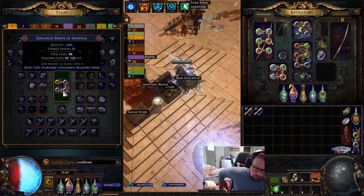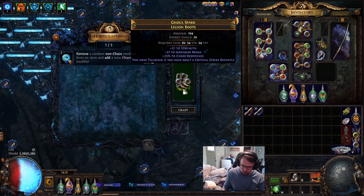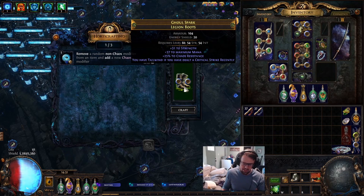Tier 1, 10 to 15. There we go, we got it. Tailwind and Poison. Goodbye, Poison — boom, Poison's gone. Easy.